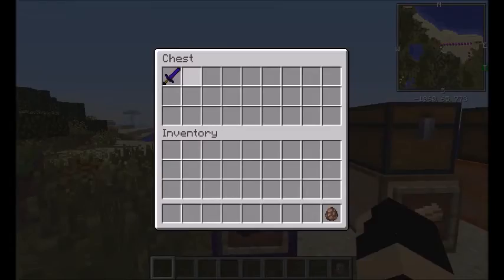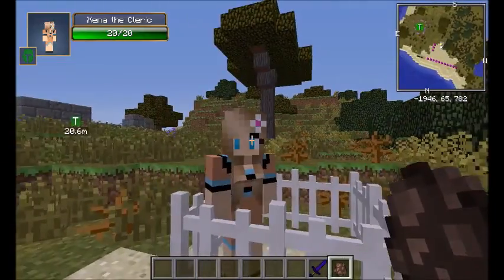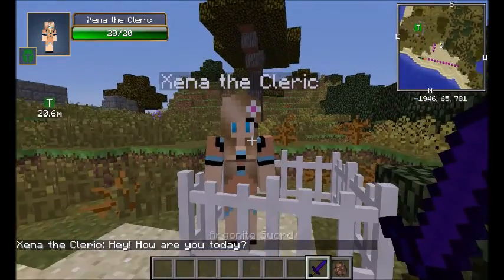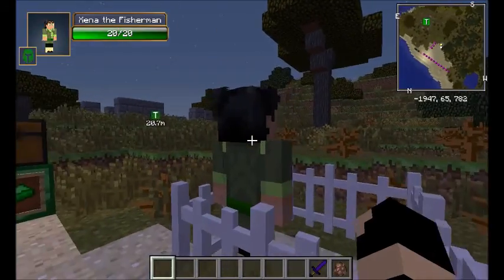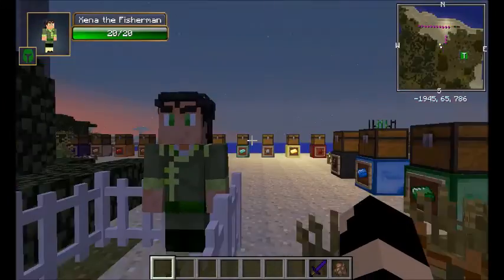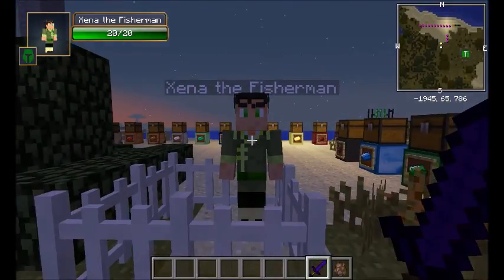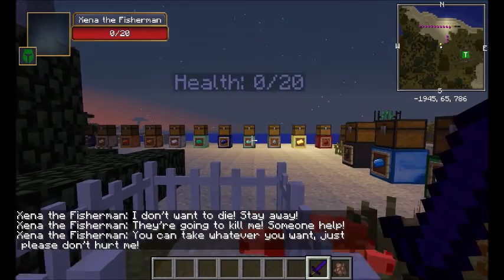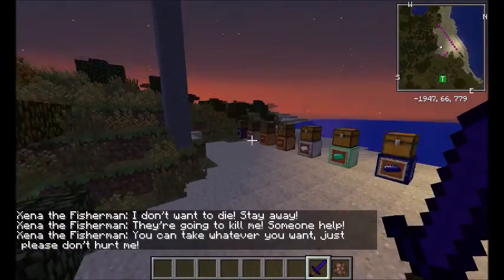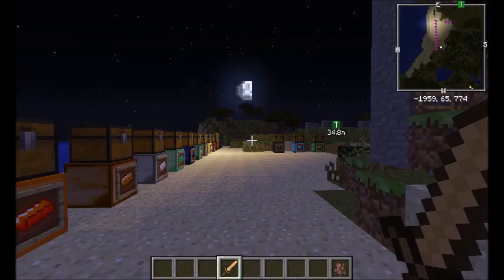Our first ore is Argonite. There's no armor for this but it does seven-plus damage. I have the MCA mod so let me change this villager to test with. I changed it to this other character — let's see how much damage it does. That's eight, so seven-plus fist damage.